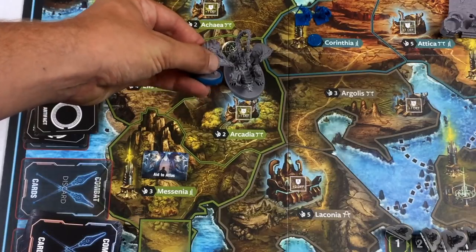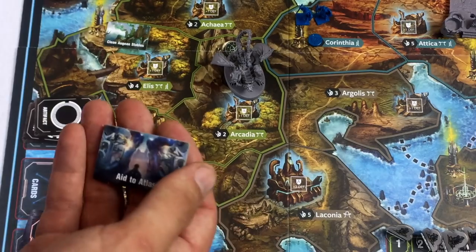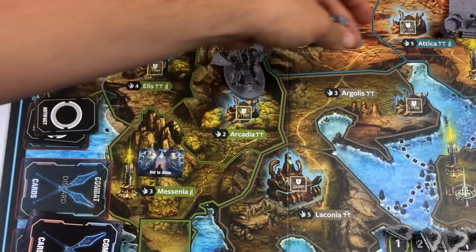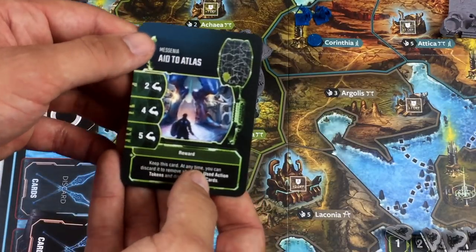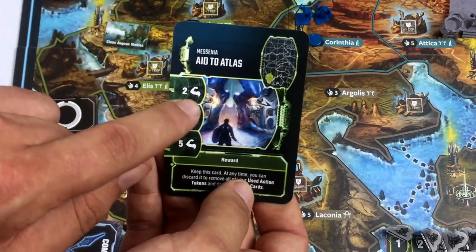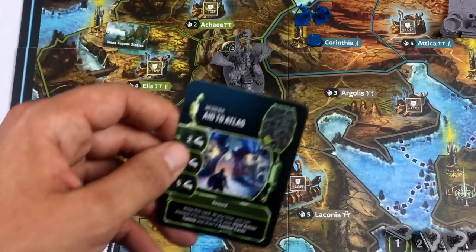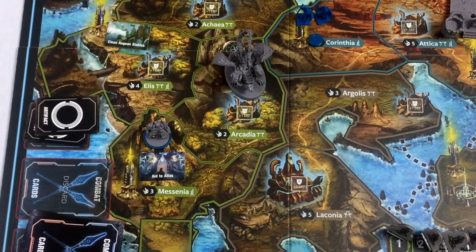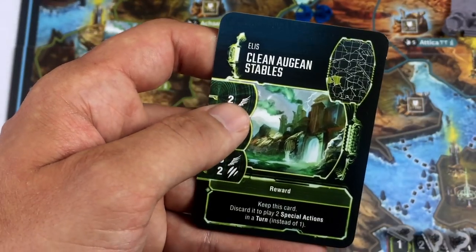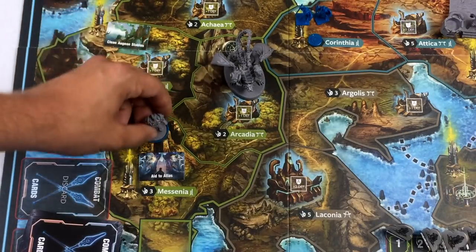Heroes move using their speed number and fight monsters using strength. To access quest cards, you need to go to regions that have matching cardboard tokens. If I want to do the 'Aid to Atlas' quest, I move my hero to that region's token. Quests have stat requirements — Heracles is strong, so I'm eyeballing the strength-based quest.